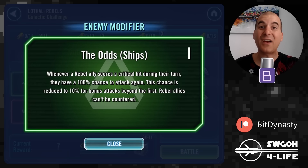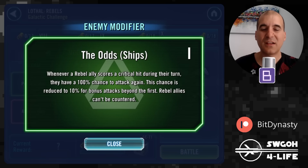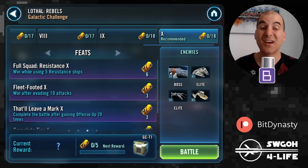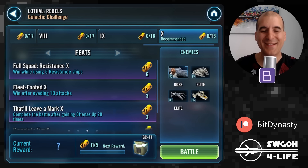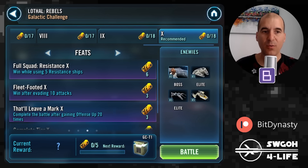It's about getting the dodges and offense up, so the resistance modifier won't be that helpful. The rebel modifier is where the RNG element comes in — Falcon itself has a 50% chance to call someone for an assist, and there's an extra chance to keep attacking. They're getting assists all the time and can quickly gun down your ships. In terms of feats, we have to win while using five resistance ships, win after taking 10 attacks, and gain offense up 20 times.